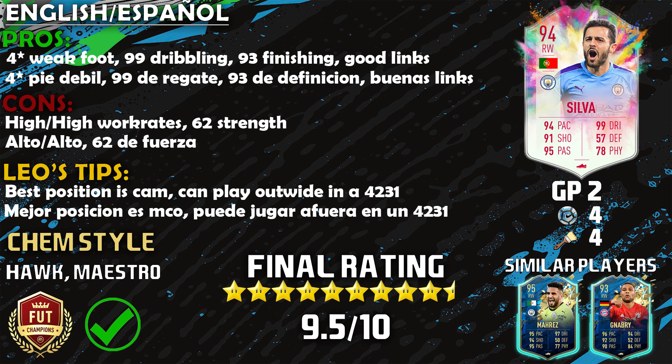I did play with his player moments and that weak foot was a problem — but it's not a problem anymore. The second pro is that 99 dribbling — super meta. What do you expect from a 99 agility, 99 balance player? Really good, and the four-star skill moves helps out a lot. The third pro is that 93 finishing — elite man. The fourth pro is good links: Portuguese links and Barclays Premier League, that's where the top-tier cards in FIFA 20 are. Now on to the cons. Number one is gonna be that high/high work rate.